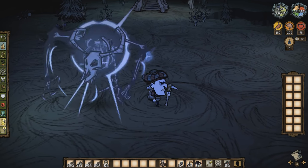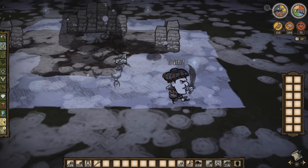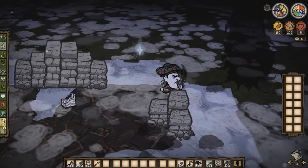First up, we have ourselves a new mini-boss: the reanimated skeleton. You'll need to acquire a shadow atrium by killing the knight, bishop, and rook shadow monsters during the new moon event.